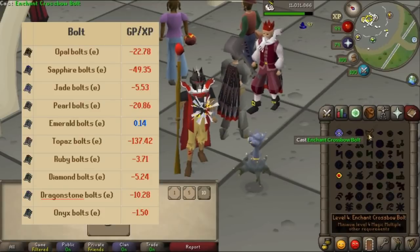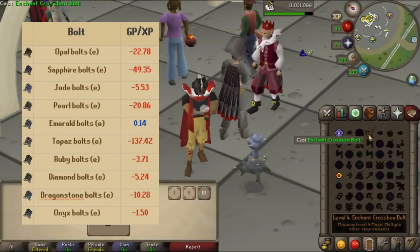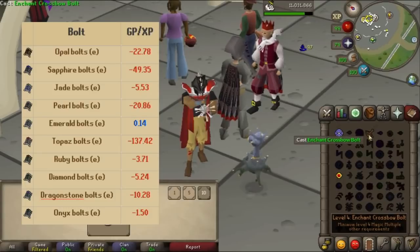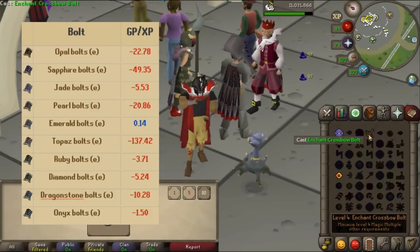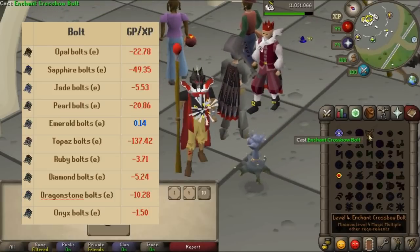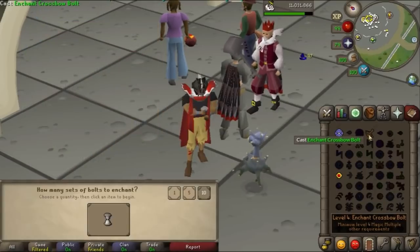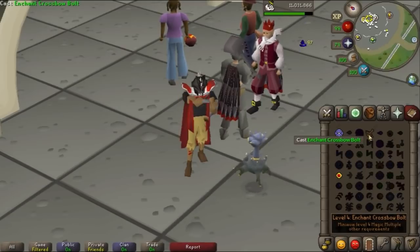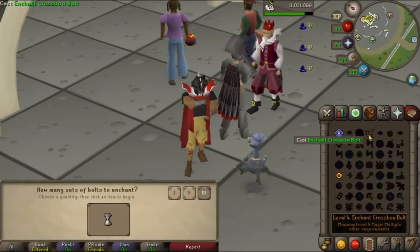I've linked a calculator down below for you to work out which bolts are profitable or which bolts you should do, because some of them have ridiculously high GP per XP and you really should check them. At this very moment, Ruby Bolts E are about 4 GP per XP, which isn't too bad, and Onyx Bolts are only 1.5 GP per XP and they're the fastest ones out of all. Your XP rates can range from 30k an hour for Opal, and one-ticking Onyx can get you over 300k XP per hour.